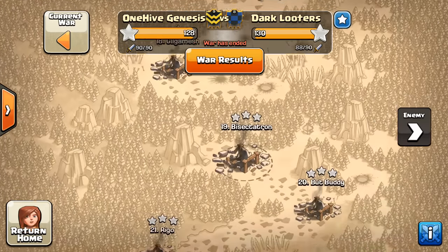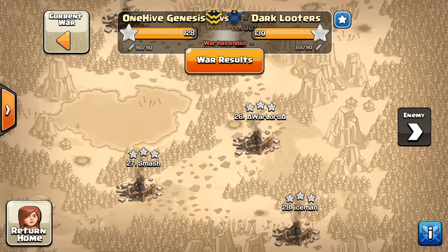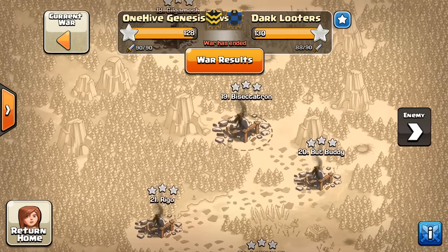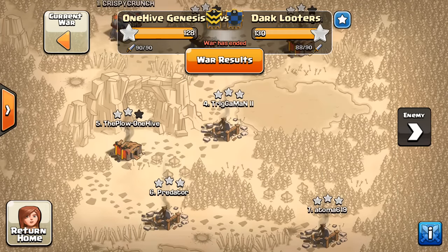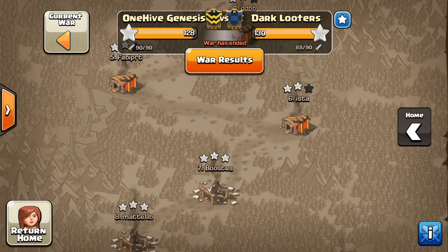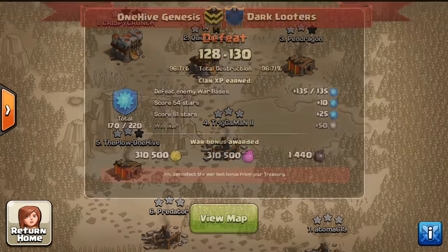Obviously all the 9s and 8s were 3-starred, and yes, there were 8s. I was wrong about there not being 8s. We had quite a few Town Hall 8s, and we'll see attacks in later videos, because I'm going to split up the attacks into Town Hall 11, 10, 9, and 8 videos. This one I'm showing their attacks that got the win. The difference was they got 3 Town Hall 10 3-stars, 2 more than us. We only got number 7 taken out, whereas they got number 7 plus 6 and 4. So we're going to take a look at 6 and 4 and show how it was the difference and how it got them the win.